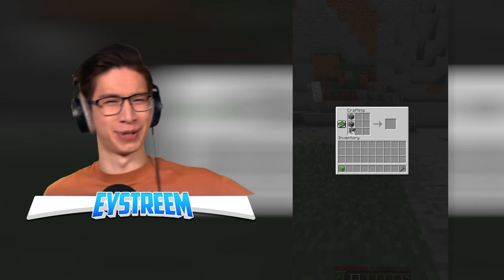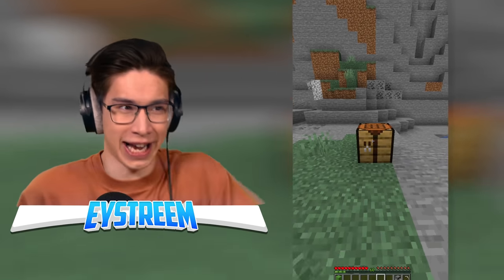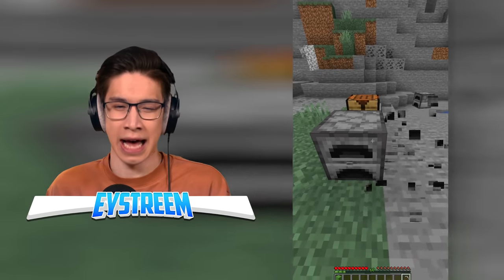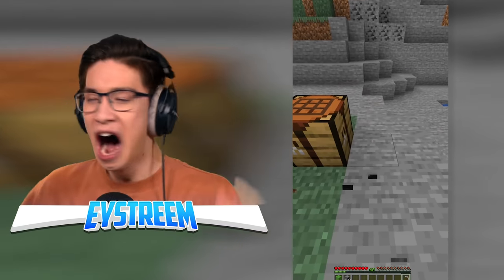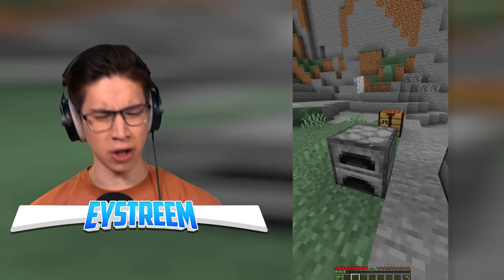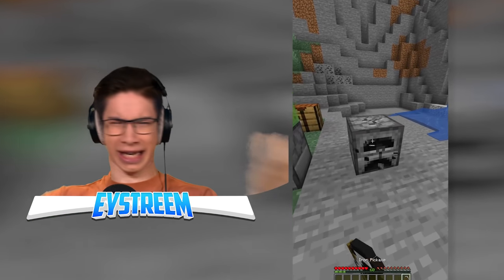What are we crafting here? We've got some cobblestone. Are we making a furnace? How is that a life hack? Everyone knows you need furnaces to smelt ores. We place them next to each other — that's the hack? We're digging them up and placing one with a space between them. He's got a slime block in his inventory. He places it above the furnace... we're sticking the furnaces together? A double furnace — you can make those?